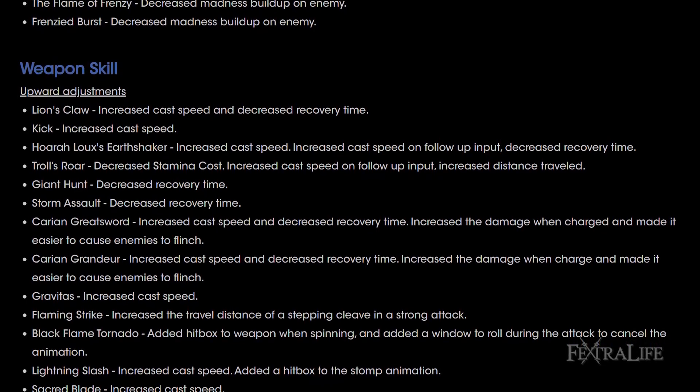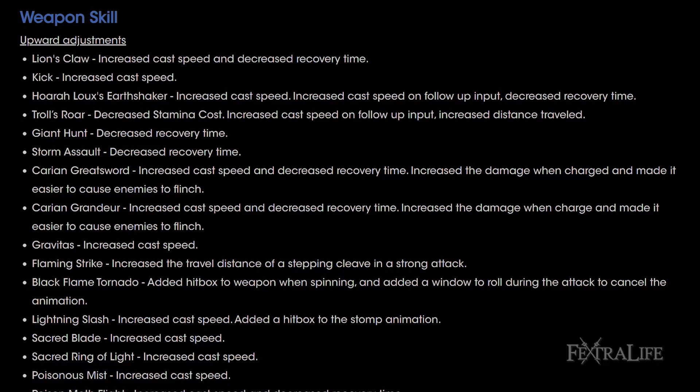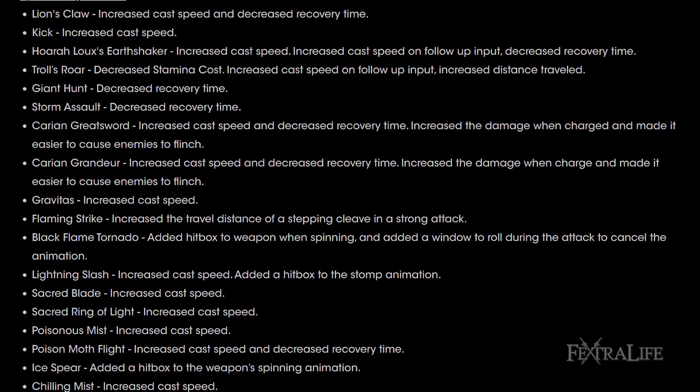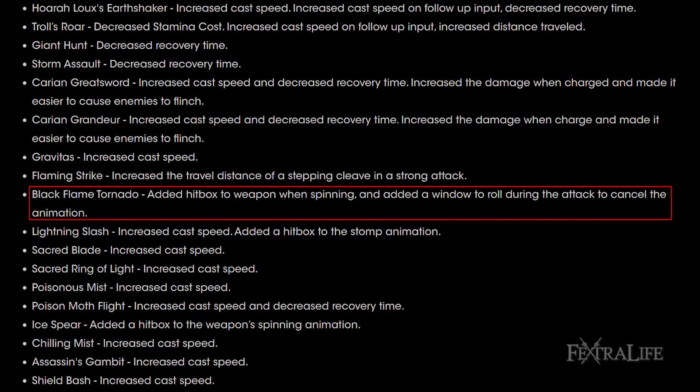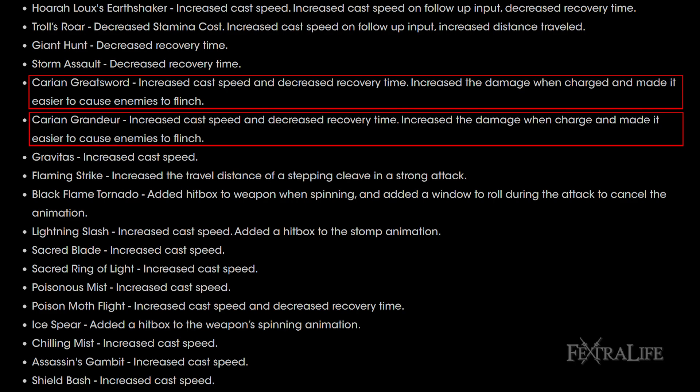When it comes to weapon skill adjustments, you're going to see a lot of them that are absent from many of my builds because they simply aren't that great — but they're getting buffed. Black Flame Tornado is one I spent a lot of time testing and you just get staggered out of it. Now the ability to roll out of the animation to prevent getting hit is huge, and adding a hitbox for the weapon should increase the damage significantly. I'm also looking forward to Carrion Greatsword and Carrion Grandeur — increasing the cast speed, reducing recovery time, and increasing damage should make them worth using now.